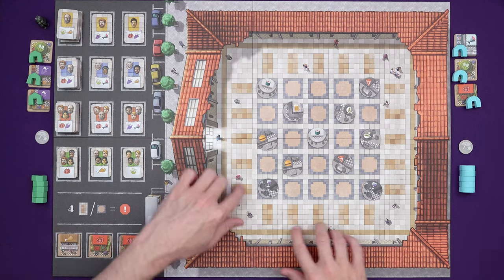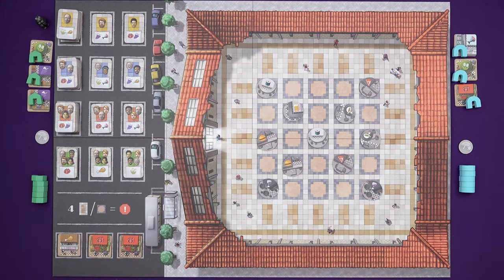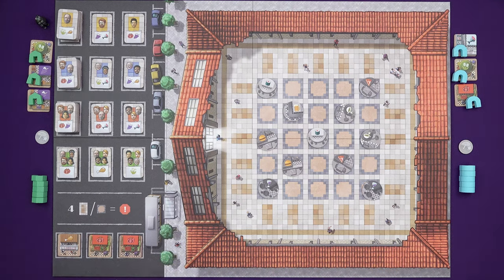Or if there are only four places that customers can be placed — you can place those at the ends of the rows and columns here — someone will trigger the end of the game. Everyone else gets one more turn, and then that's it. We count up our money. Most money wins.